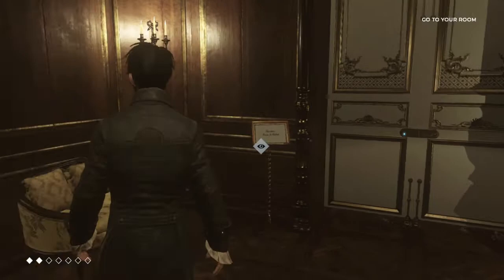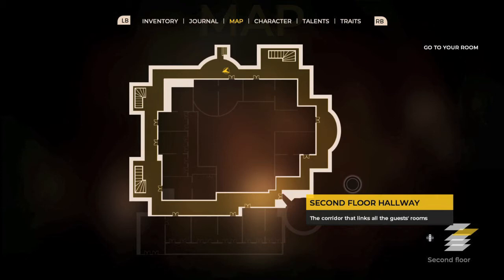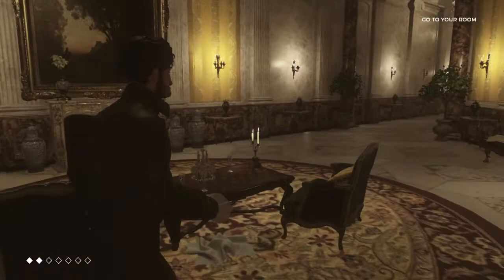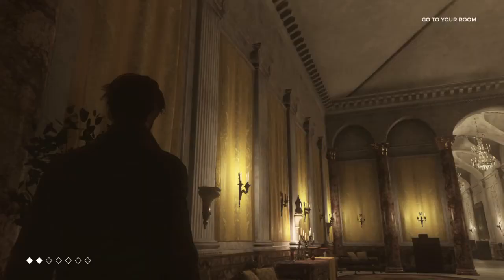Step 2 is going to be to find the consumable items. There are four types of them. You can find three out of four when you are on the second floor. Before you head to the bedroom, look around the hallways. You can find the Royal Jelly to the left of your bedroom. Up top between the two staircases by the fireplace is going to be the Devil's Thorn. And the last one you can find is the Golden Elixir, in the upper left corner. Just run around and grab all of the collectibles.